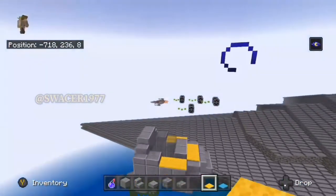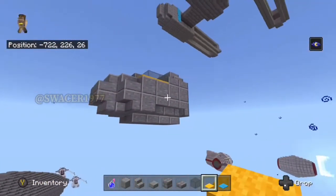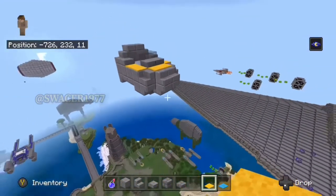As we fly around, you'll see all of the other stuff that I've built: my Star Destroyer, the TIE Fighters, X-Wings, we got a Sarlacc pit at the bottom there. Over there is the start of my Tantive IV.